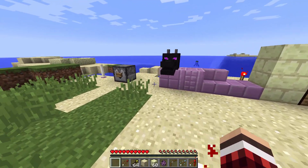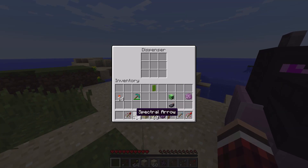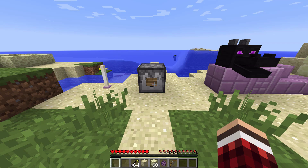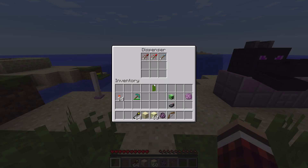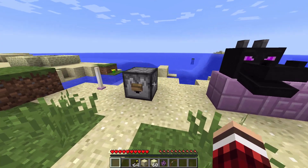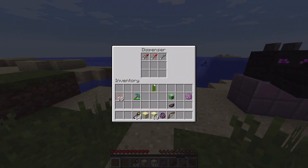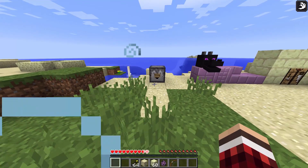Let's go through some of the arrows. I'm going to put some of the arrows in here - this arrow, this arrow, and this arrow. Stand in front of it and boom. It didn't fire - it's broken. Oh, I put a redstone torch behind it, that'd be why. There we go.